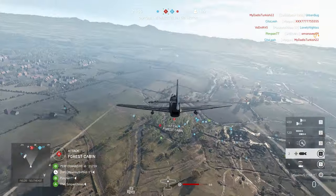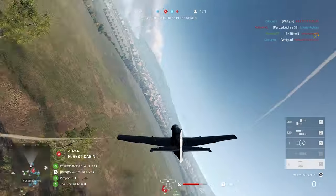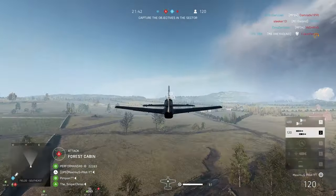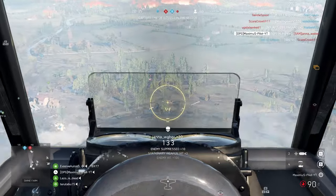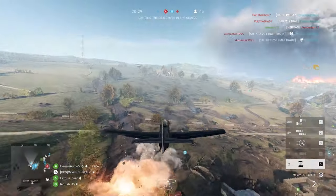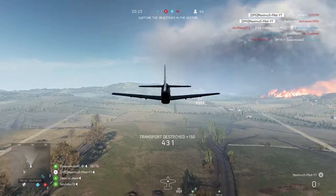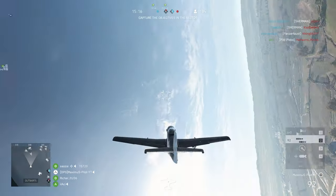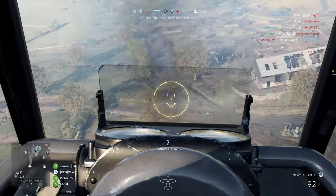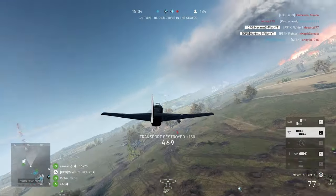All resupplied. Going to try to take out this AA gun — got the stationary AA and two more. Taking out this other AA — let's take that out. There's a little transport here — might as well take that out as well. Nice thing about frag bombs against jeeps and stuff like that — you can take them out real easily. Light machine guns could technically take out a jeep, but you want to use the dual 20mm cannons.